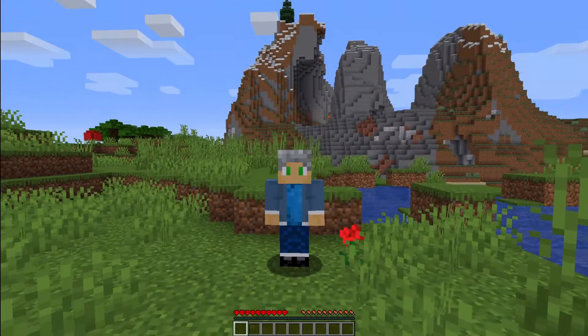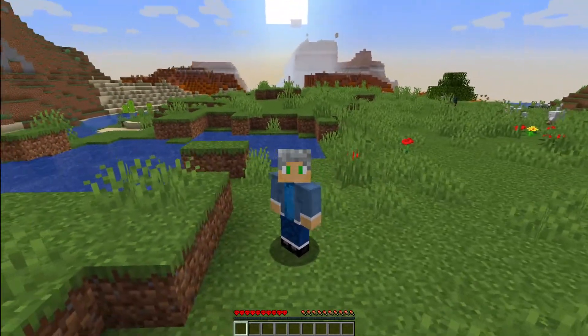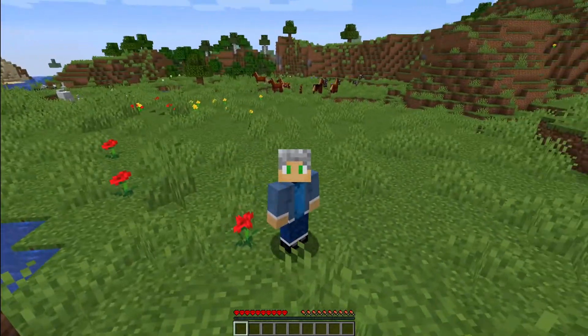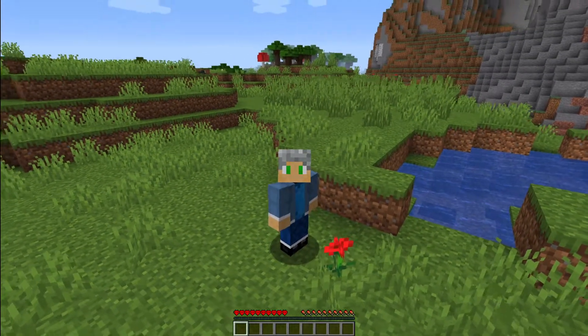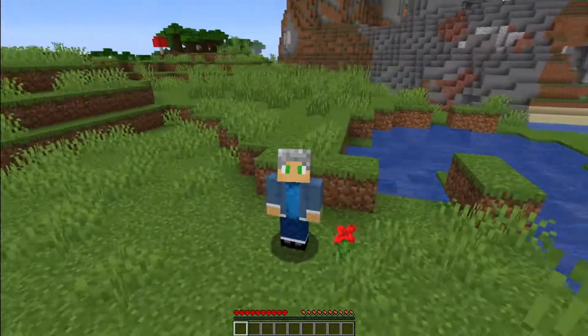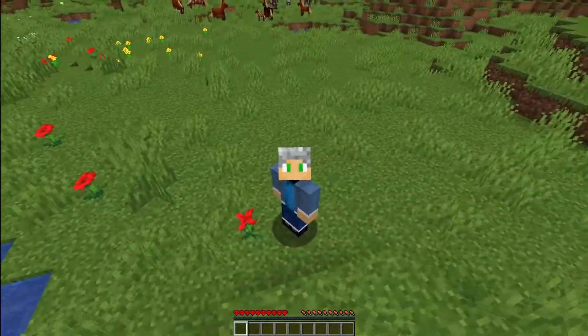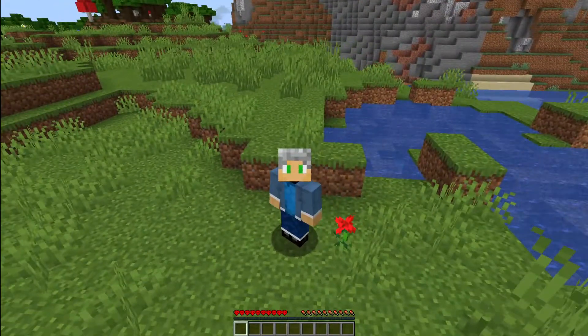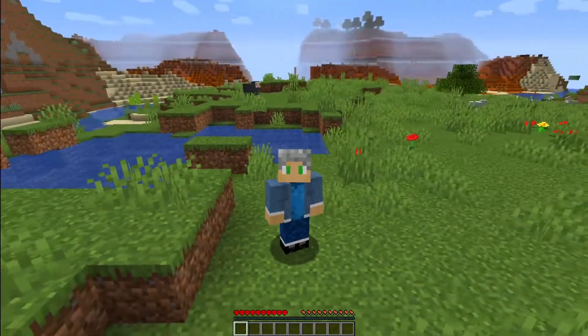One of the most exciting parts is starting a new world. This is actually my favorite thing to do - start new worlds and live those first couple days. Whoa, did you see me? I was Steve for a second. That was a little creepy. Oh my goodness, look at that! We got a mesa or badlands right off the bat. We have cows, sheep, horses. We have got a dark oak forest back there with mushrooms.